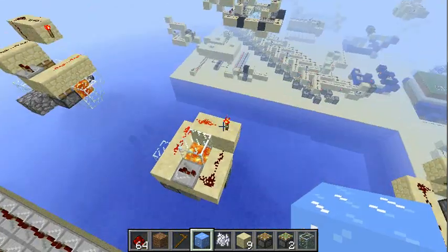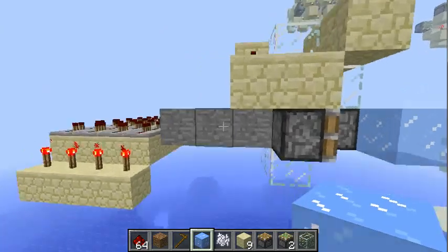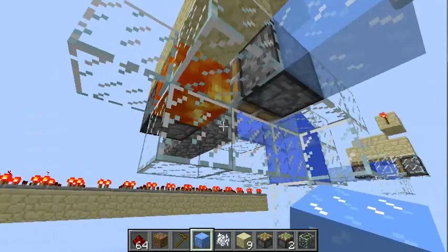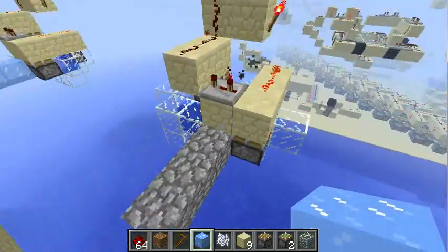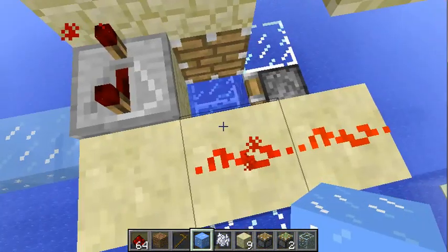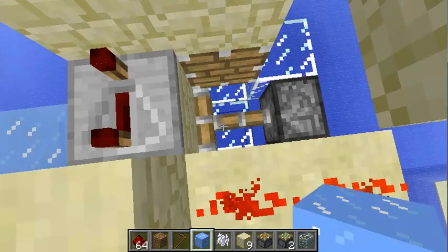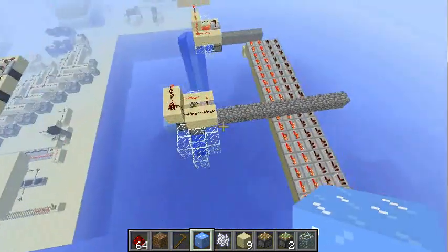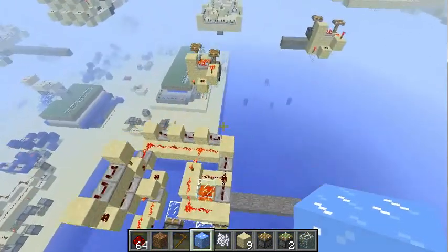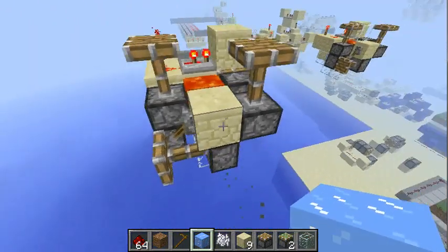Here we have different generators for smooth stone, cobblestone, and ice. That was a mistake. And my little masterpiece — a very, very compact smooth stone generator with integrated control.